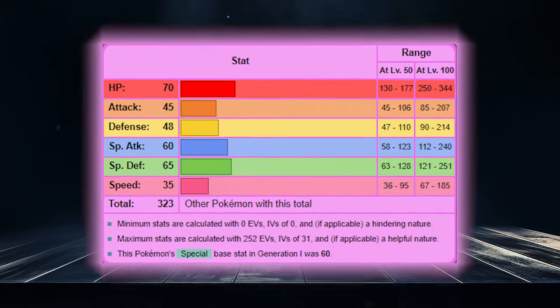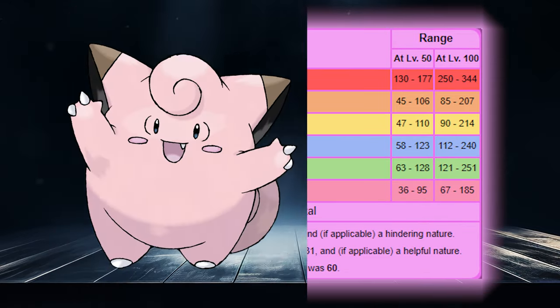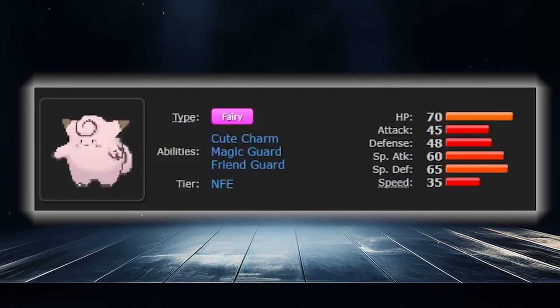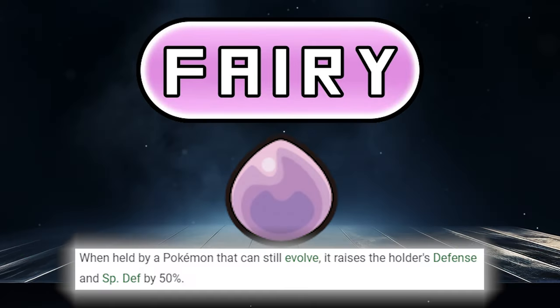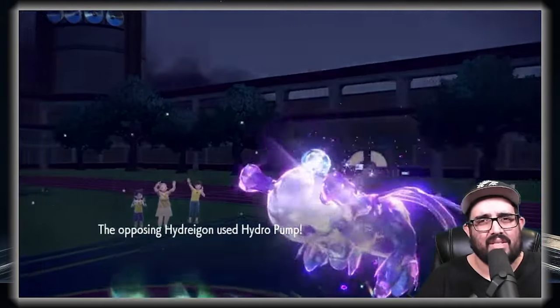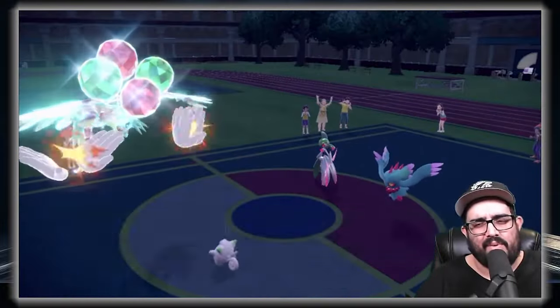With a pitifully low 323 base stat total, it could be hard to tell why this mon would be used. While it has a number of useful traits that helped it become a solid support partner in doubles, even though its defenses are quite low and its highest stat in HP only comes in at 70, this pre-evolution to Clefable can tank a surprising amount of hits with the combination of its great typing and the item Eviolite. Clefairy does this with the move Follow Me.